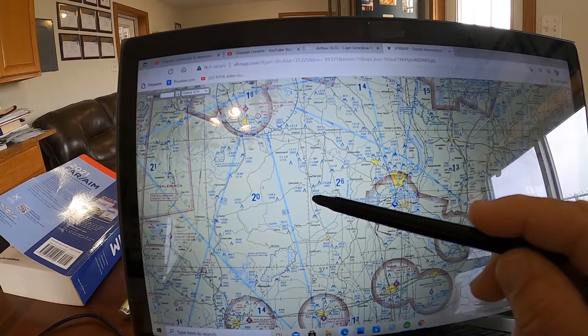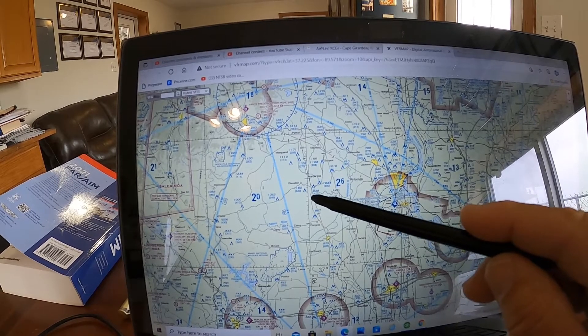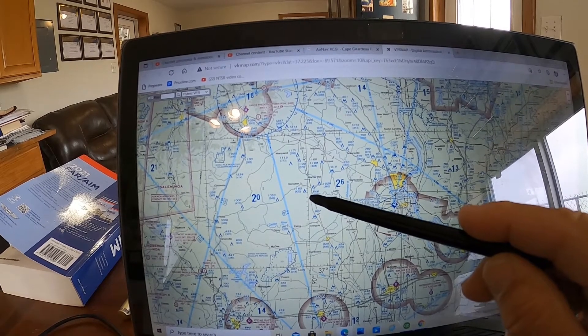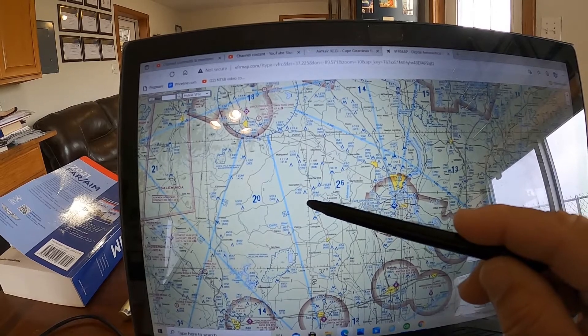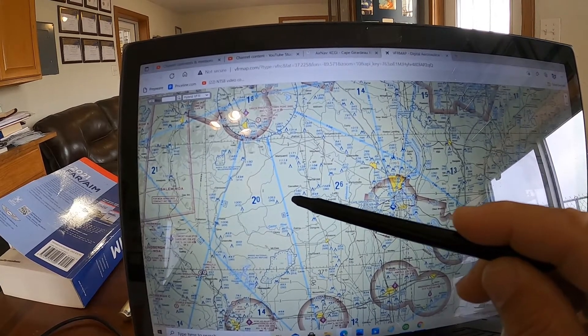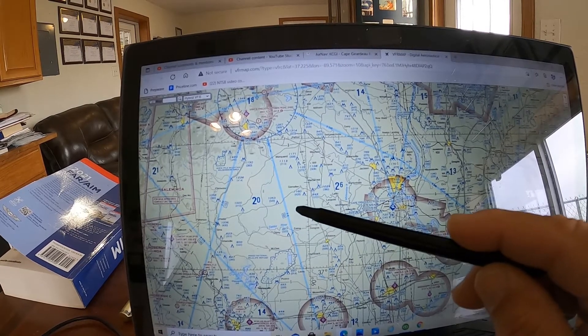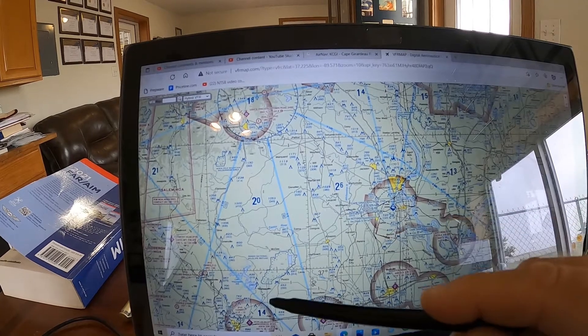At 3,000 feet, what special equipment is required on board the helicopter? Once again, the answer is none — you don't have to have a radio, a transponder with Mode C, or ADS-B out.